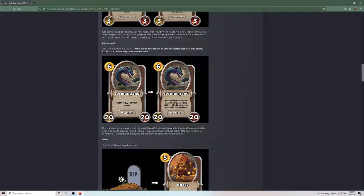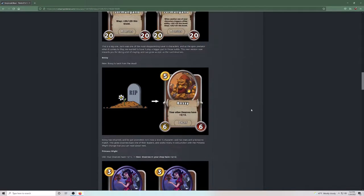Alright, Jormungand. Slay plus 20 plus 20 is what it used to be. Now it says 'when one of your characters triggers a Slay ability, plus 20 this Brawl,' and it also has Slay plus 20 itself. So whenever anything Slays — himself included — he gets plus 20 plus 20, which is kind of wild. That's a good buff for Jormungand. I really liked this hero but never ended up having him in comps that I actually won. So this is a nice buff.